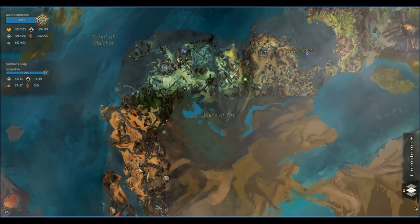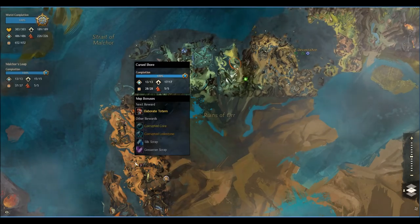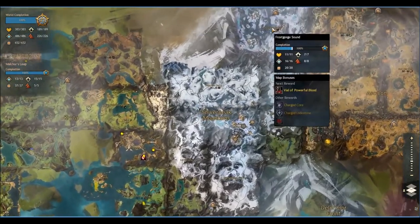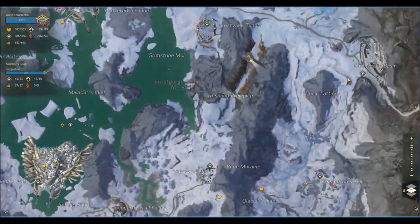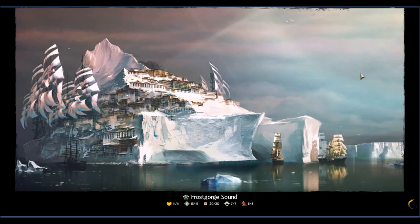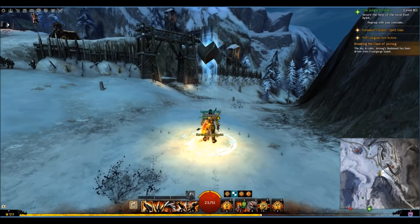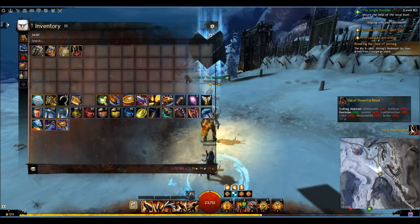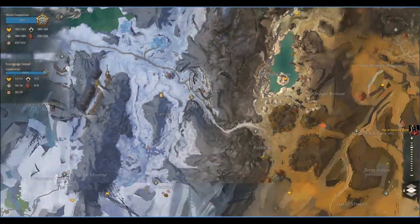The map bonuses are now highlighted underneath the map. For example, on Cursed Shore the next rewards include Elaborate Totems, Malchor's Leap has Vials of Essence and Incandescent Dust, and there's also an Armored Scale. On Scorched Sound we've got Vials of Powerful Blood, a Giant Eye, Charged Lodestones, and Charged Cores — still worth a substantial amount of money. Coming to this map here, double-clicking actually gives us a Vial of Powerful Blood — there we go.